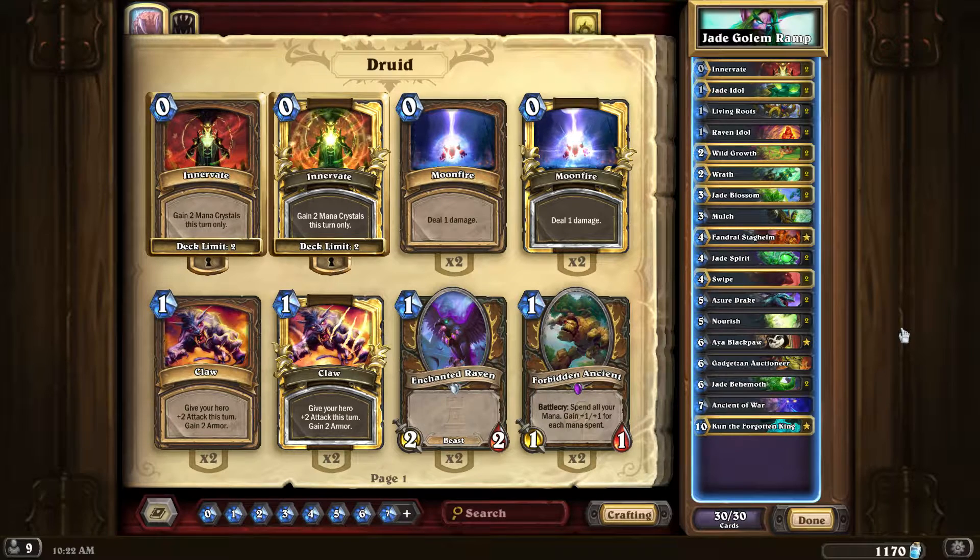Two Innervates, two Jade Idols, two Living Roots, two Raven Idols — I was thinking about dropping those for other stuff, but they're just too good. Two Wild Growths, two Wraths, two Jade Blossoms — really good card. Mulch I put in there for the flexibility, but if you're going against a lot of aggro, Feral Rage would probably be better.